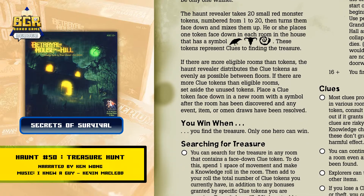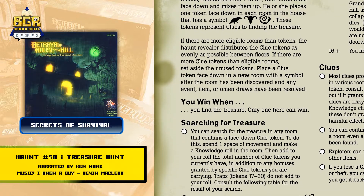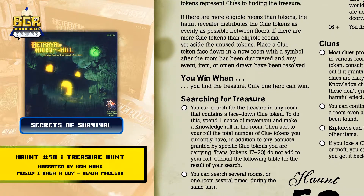These tokens represent clues to finding the treasure. If there are more eligible rooms than tokens, the haunt revealer distributes the clue tokens as evenly as possible between floors. If there are more clue tokens than eligible rooms, set aside the unused tokens. Place a clue token face down in a new room with a symbol after the room has been discovered, and any event, item, or omen drawers have been resolved.